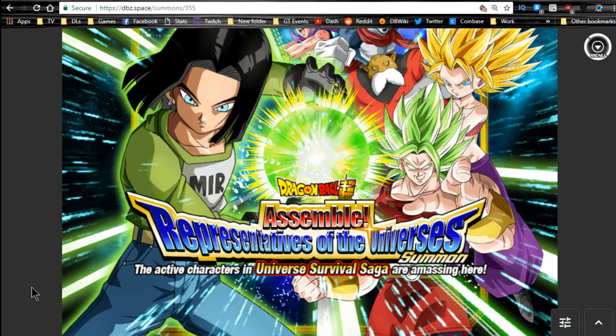Hey guys, today we're going to be talking about the new Dragon Ball Super Assemble Representatives of the Universes summon banner. Overall, my initial thoughts: I don't think you should summon on it unless you either like the characters or don't have any of the main units in the game, because even though some of them are really cool, the chances of you using them is very low.